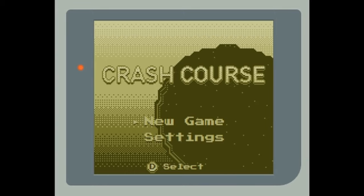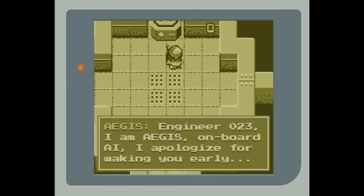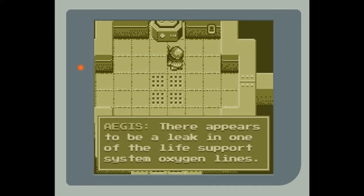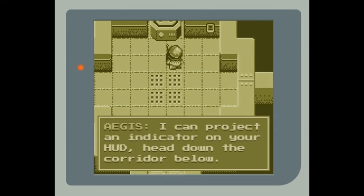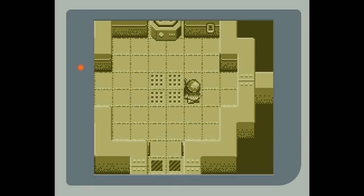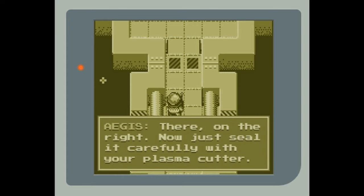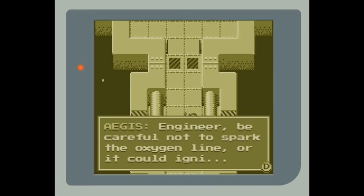We're playing Crash Course. The graphics look super good in this. Just seal it carefully with your plasma cutter. Engineer, be careful not to spark the oxygen line or it could igni— it probably did.